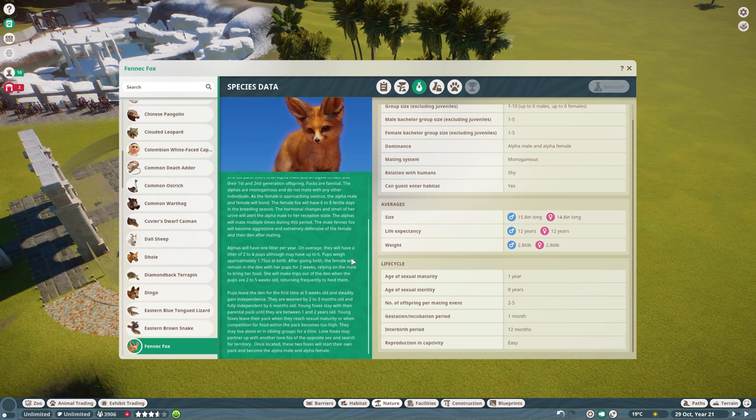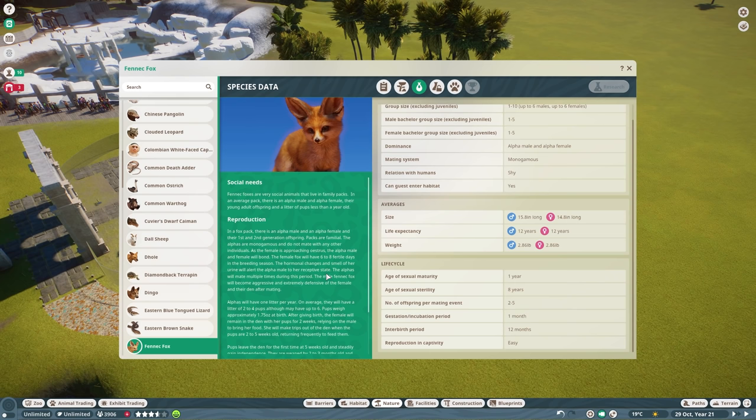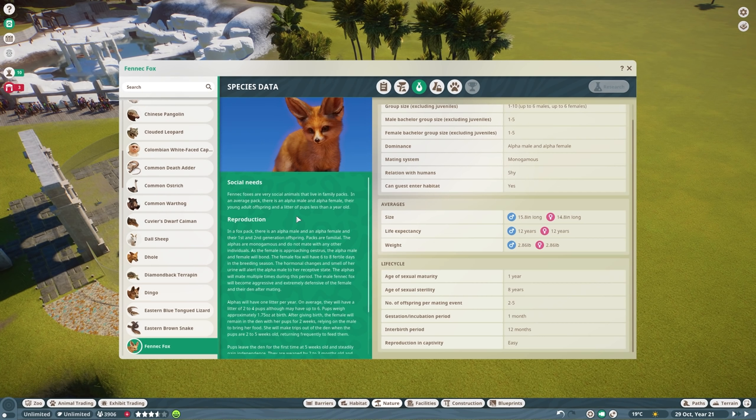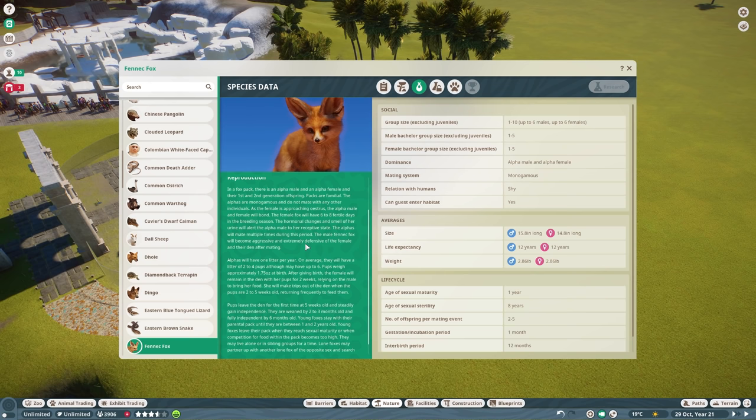After giving birth, the female will remain in the den with her pups for 2 weeks, relying on the male to bring her food. Pups leave the den for the first time at 5 weeks and are weaned by 2 to 3 months, fully independent by 6 months. Young foxes stay with their parental pack until 1 to 2 years old. They leave when they reach sexual maturity or when competition for food within the pack becomes too high. It sounds like Planet Zoo will let you keep a pack of up to 6 males and 6 females before issues arise.